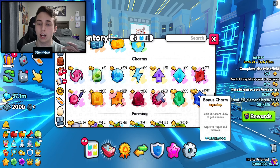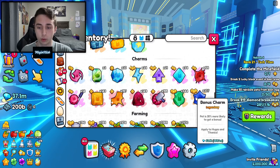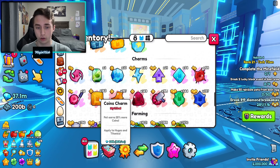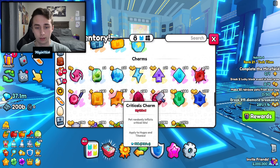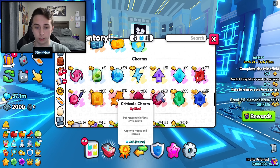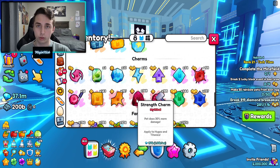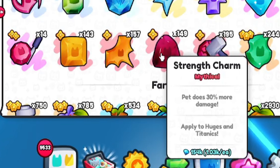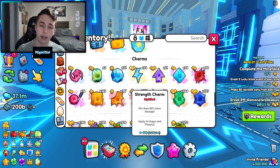It's kind of what I was expecting — agility and bonus charms being the most common. But I'm actually surprised at the coin charms; I thought there were going to be way more. And I didn't know that the criticals charm seems to be more frequent than the coins charm, considering criticals is just a lot better. Coins charms is pretty bad, and strength too. These three charms are at about the same rate, which is pretty interesting — I didn't expect that.